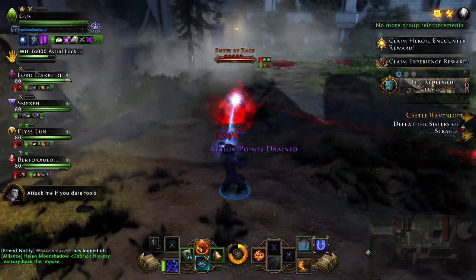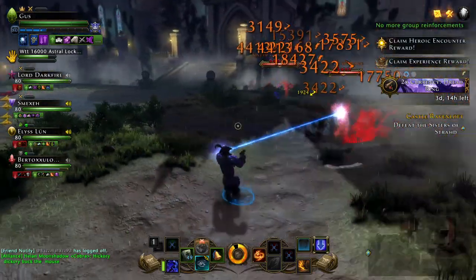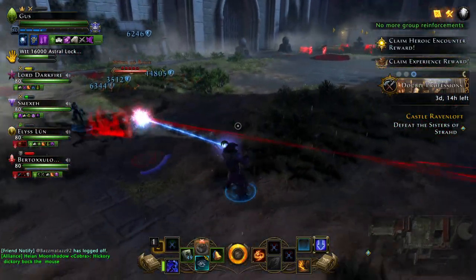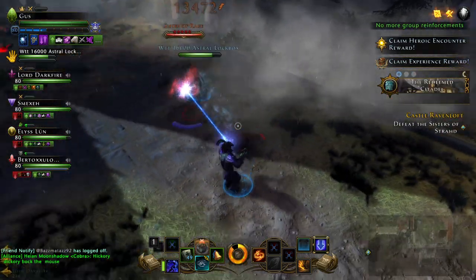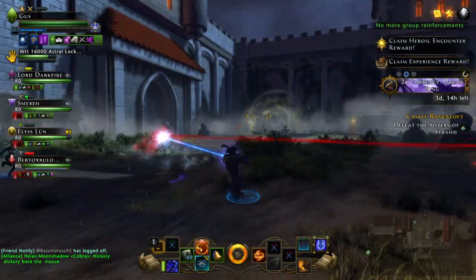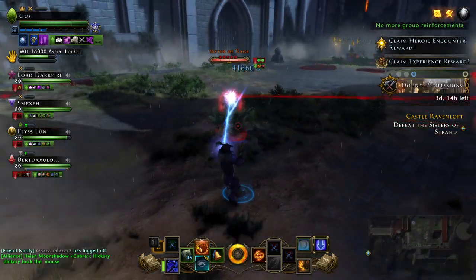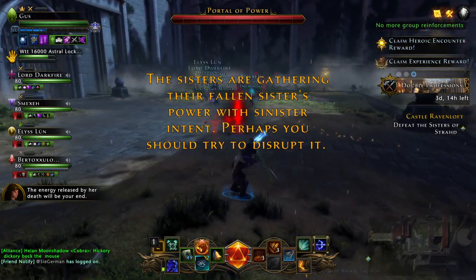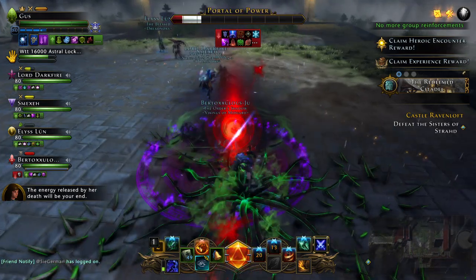I've got the two sisters right here — this is almost unfair when you take the book because you just walk and avoid the red, and stay on this side. If I go over there they'd all become invincible and it'd just be a disaster and we'd have to wipe. One major thing you need to know: when they kill the first sister, you have to kill the eye quickly. If you don't kill it fast enough, it's a wipe.